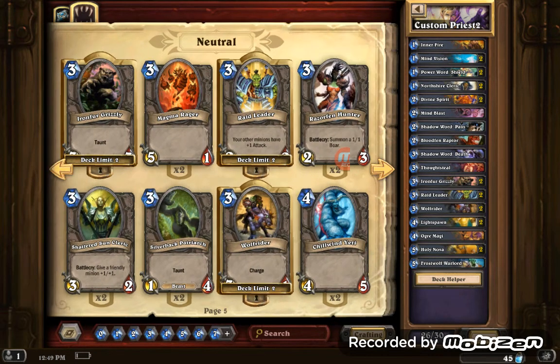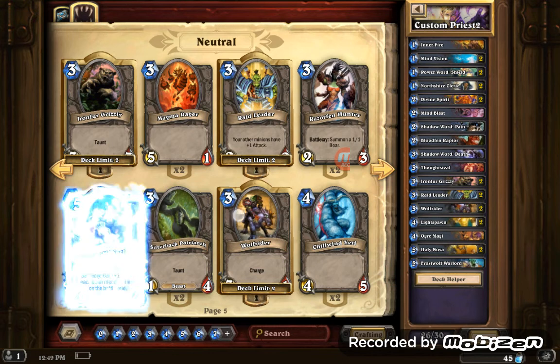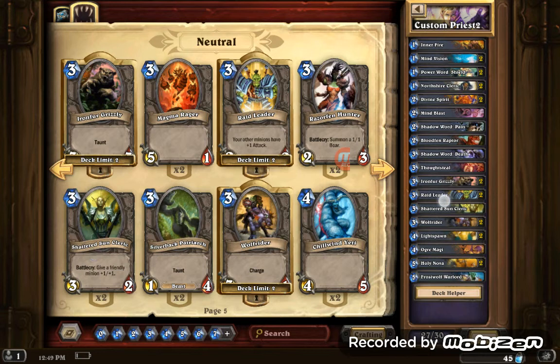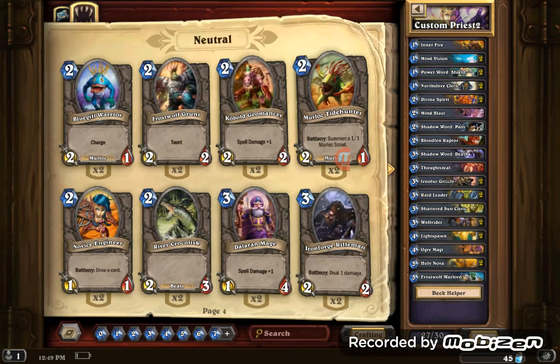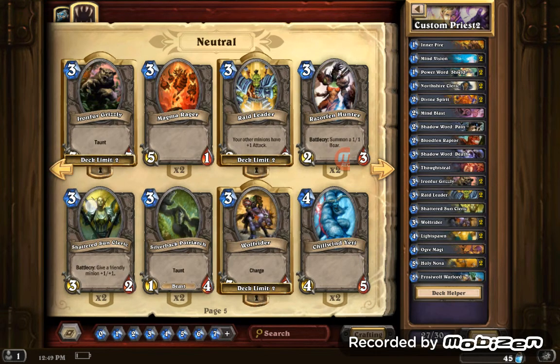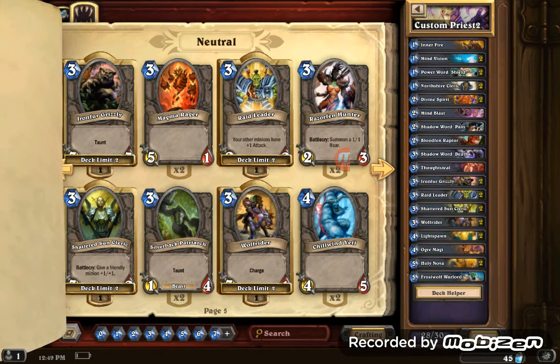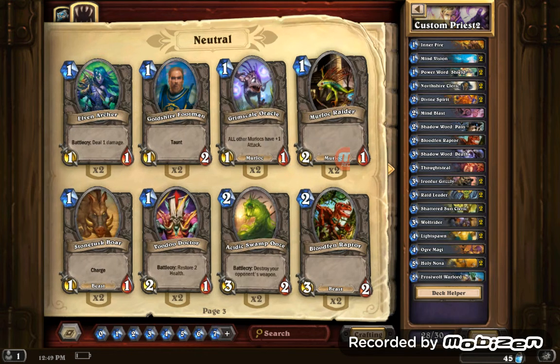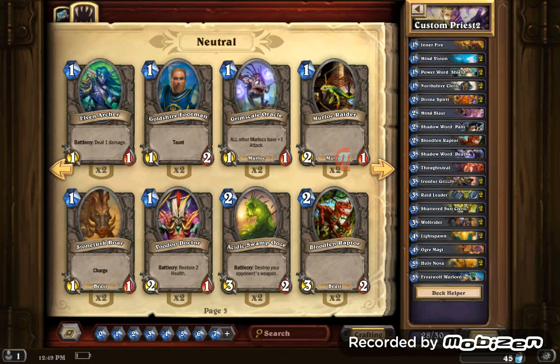Shadowsun Cleric is a must — must have two of these, they are literally broken in this deck. Nerub'ar Weblord you can put in your deck as well, even though they get destroyed easily. When I play a one-mana card, for some reason everybody wants to get rid of it even though you've only taken one damage.